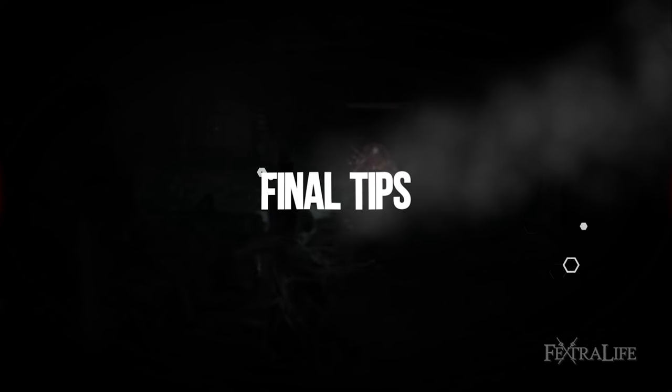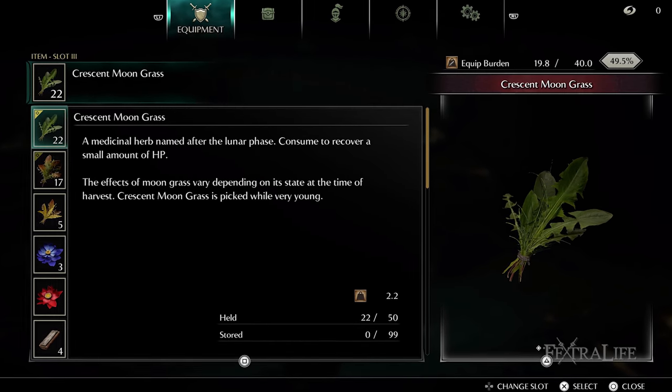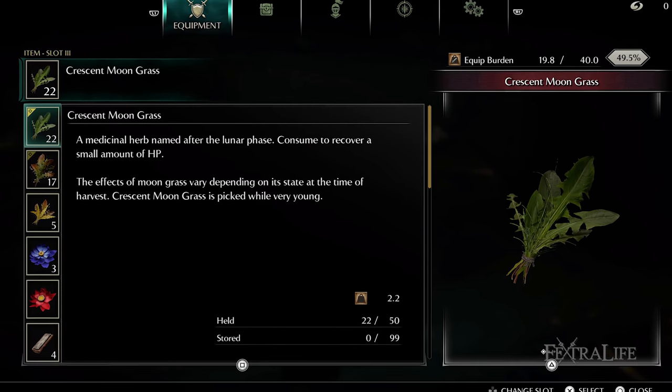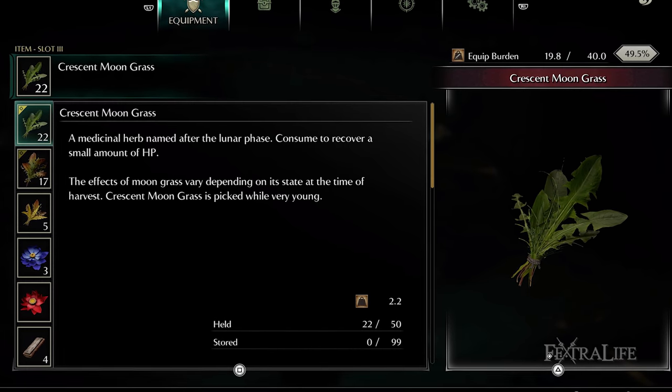Final tips: I find the Crescent Moon Grass, which is the least powerful heal in the game, to be very effective for this build. In a lot of cases it allows you to heal and still stay under the 30% threshold so that you can keep your damage buff. This is especially true if you've invested any points at all into Vitality.